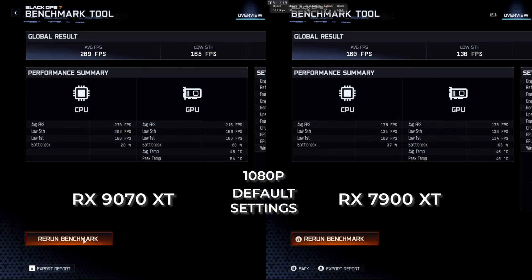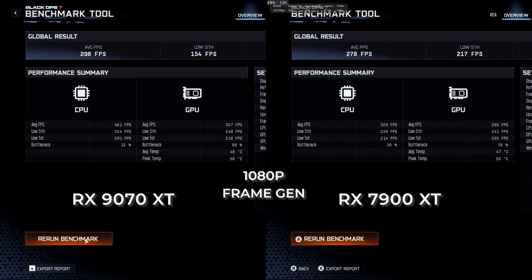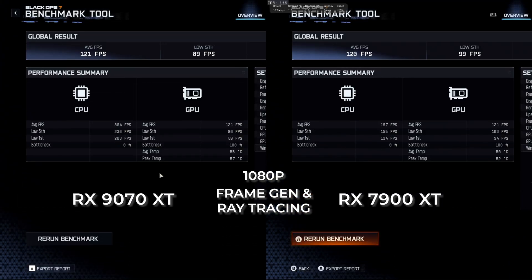Now for those looking for the 1080p benchmarks, here are those results. At default settings, the 9070 XT had a 30% increase. With frame gen on, the 9070 XT only had a 7% increase — interesting. With only ray tracing on, the results were almost even with just a 2-frame difference. And lastly, with both on, it was only a 1-frame difference with the 9070 XT actually winning. So 1080p might be the way to go here.